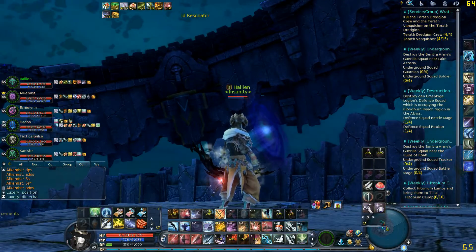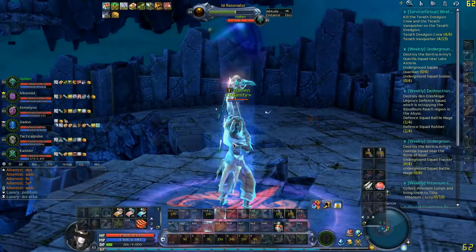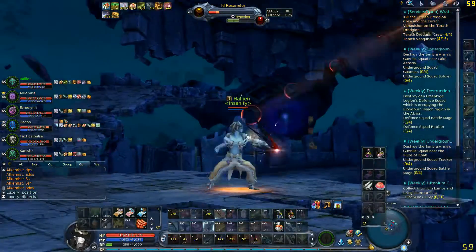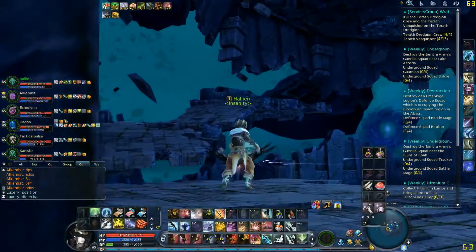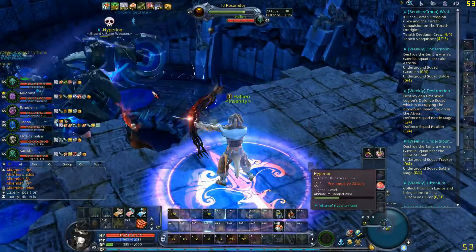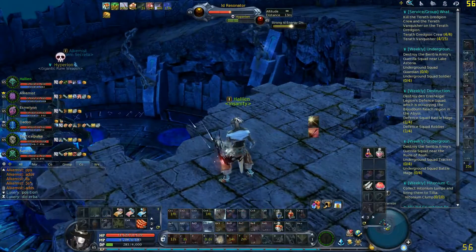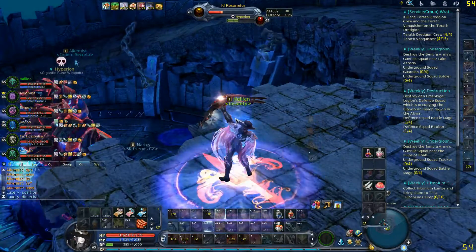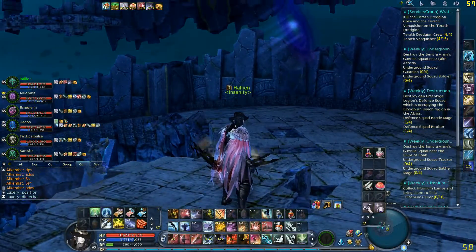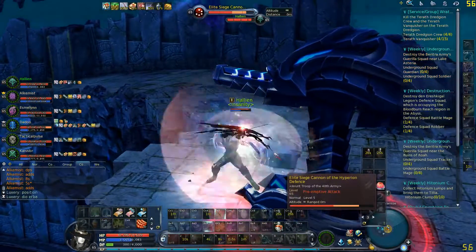Another tip: stop looking at your teammates. Don't worry about the ads, don't worry about your teammates — that's their job. Your job is just to do resonators. Never attack the ads at all, and don't attack Hyperion either. Even though there's sometimes a lot of time between resonators, attacking Hyperion means Hyperion can target you and one-shot you off the platform.